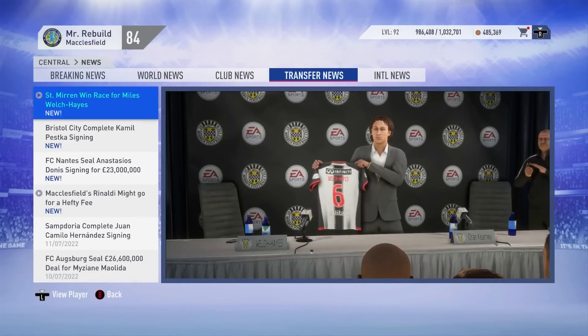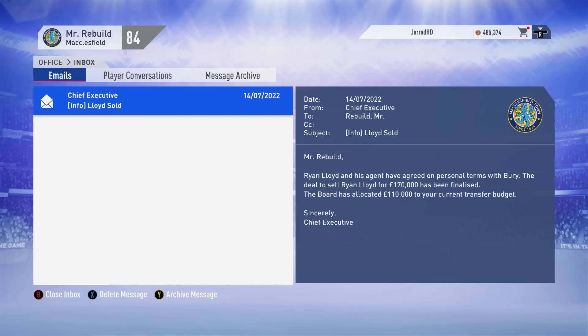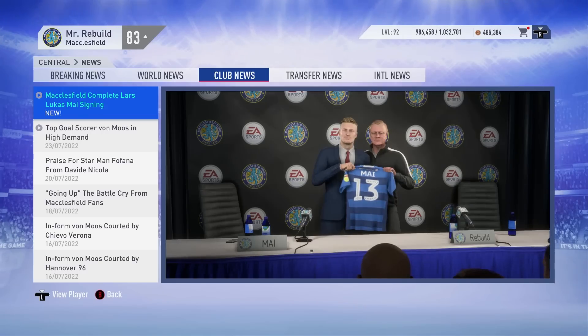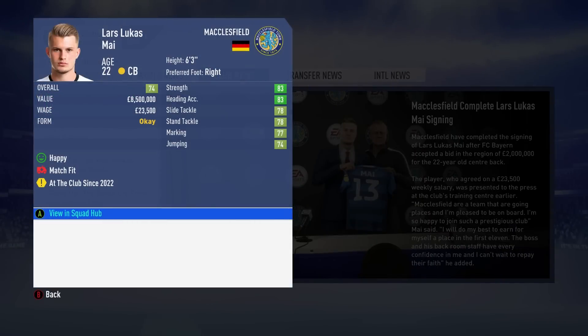Season 5 begins with player departures — we sell Myles Welch-Hayes to St. Niren for £190,000, Ryan Lloyd off to Bury for £170,000, and Nathan Blizzard has been sold for £170,000. A defensive signing to kick off this fifth season: Lars Lukas-Meyer from Bayern Munich, only £2,000,000 — his release clause was £8.5 million value on a 74 rated player. That is a fantastic piece of business. Welcome to Macclesfield, Lars Lukas-Meyer.